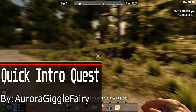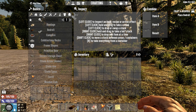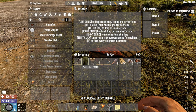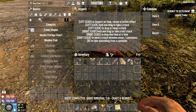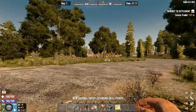Quick Intro Quest by Aurora Giggle Fairy is also a very simple mod. It lets you skip the introductory quest by just placing the bedroll you spawn with, and it completes all the beginning quests for you besides the trader one — and gives you all the stuff you would have gotten as well. This is nice if you're starting your series a lot, or if you just have a more efficient early game and don't want to waste time.